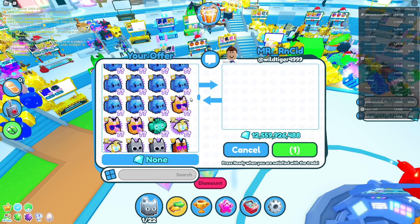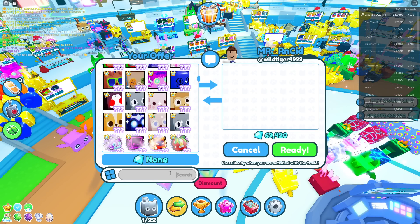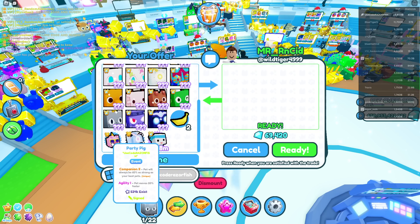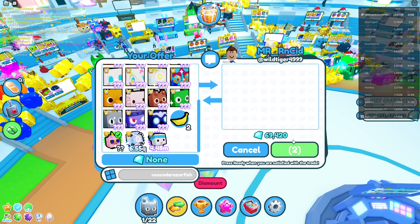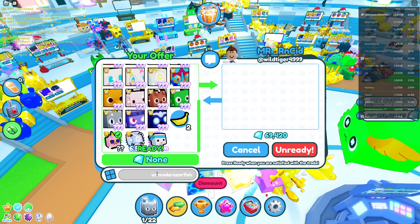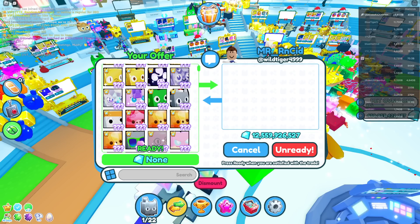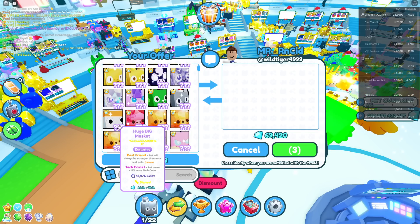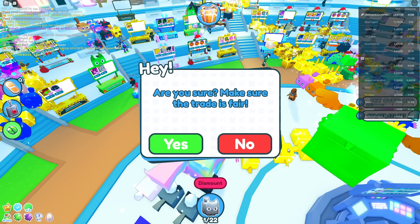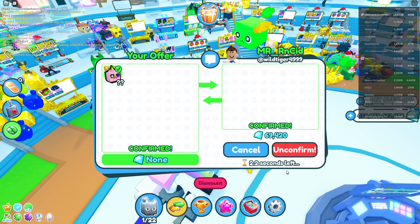I should give him something back — what pet should I give him? I'll give him a signed pet. He used code Razorfish, okay. I've got a Party Pig signed — do you want a Party Pig signed? There you go, you got a Party Pig signed for 69,420 gems. He ends up accepting the 69,000 gem trade. All right, bet — let's go!